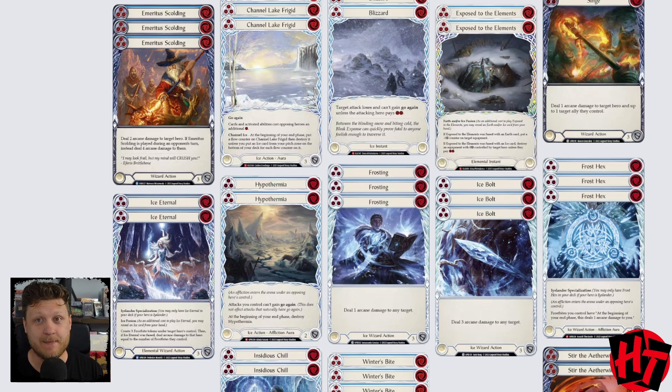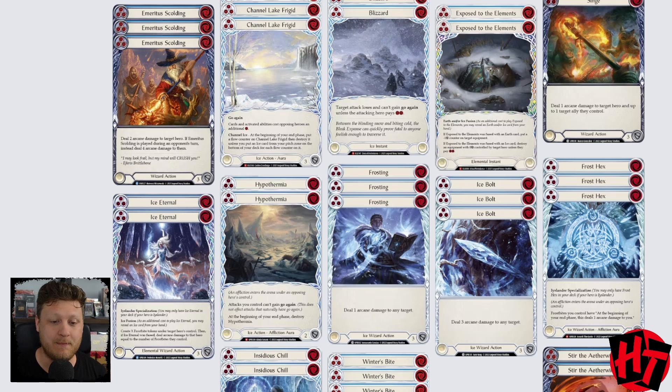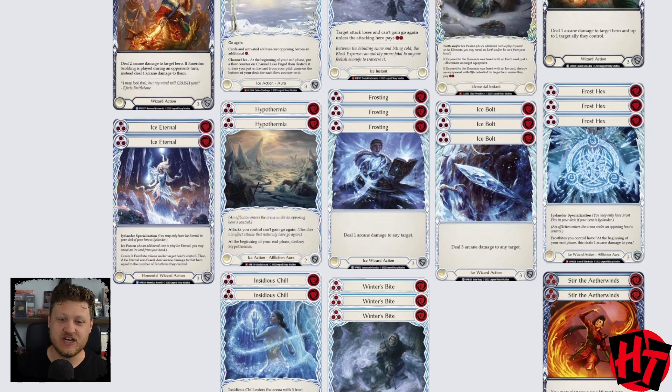But I'm most excited about the damage possible through the combo: stacking Frost Hexes on our opponent and then throwing the specialization Ice Eternal. Pitching a bunch of resources into this card, throwing a bunch of Frostbites, forcing our opponent to clear them, forcing damage on their head — then doubling or even tripling the damage they take when they can't pay for those Frostbites to really get big chunks of damage out there. We have two Ice Eternal and three Frost Hex in the deck — that's the core principle of this deck.